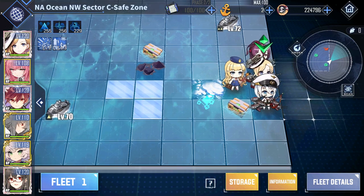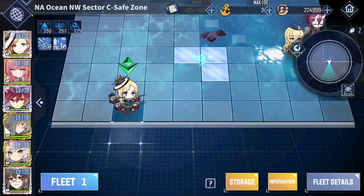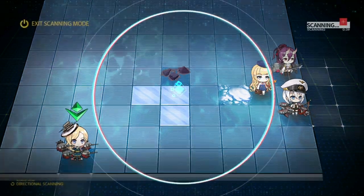The first thing you need to do is enter the map like I just did, and now you've got to clear the map. As you can see, I've cleared this map — I've got the pop-up about collecting loot. Final scan, there's nothing there.